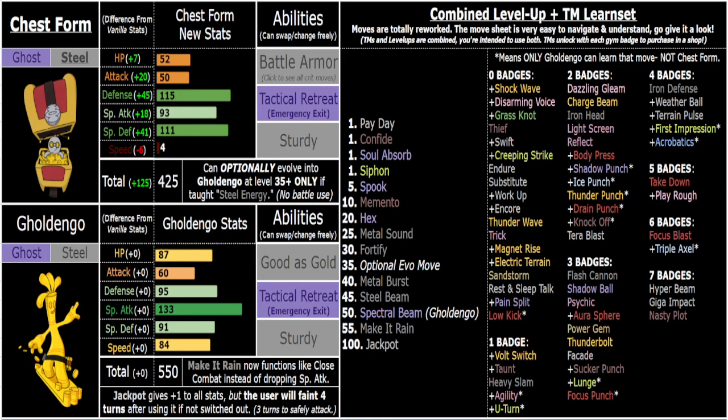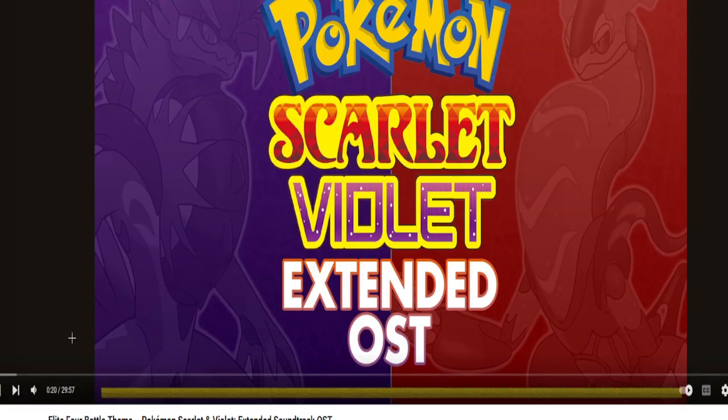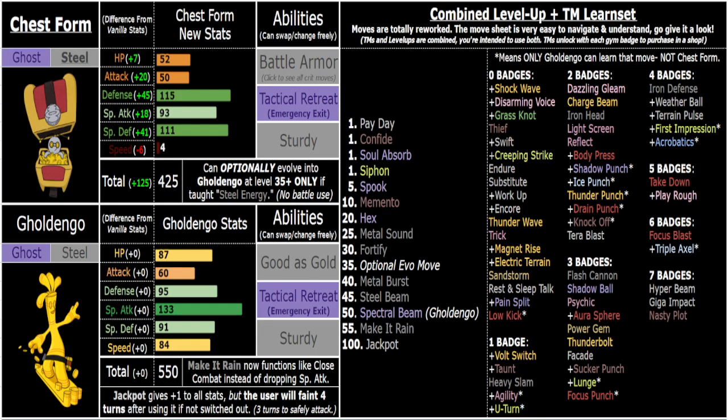What's going on, I'm here to talk about the buffs and changes to Goldengoo and Gimme Ghoul Chest Form in my romhack Pokemon Squarebow Scarlet. If you're a new viewer, shout out to you — I appreciate you clicking on this video. I'm sorry if it's not the type of competitive analysis you might have been expecting from the title and thumbnail, but stay tuned. This is a pretty sick romhack with a lot of incredibly in-depth thoughts, buffs, and changes to every single Pokemon in the game.